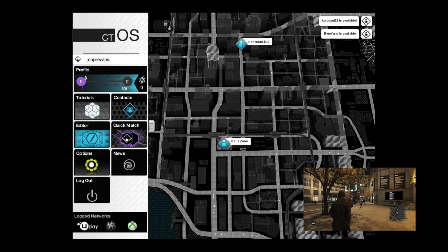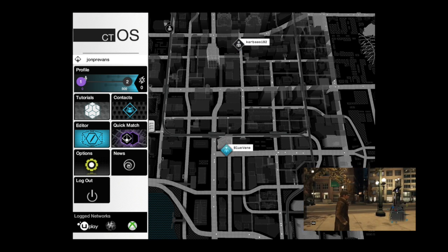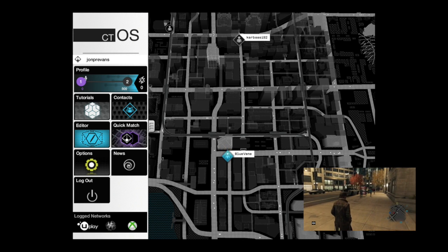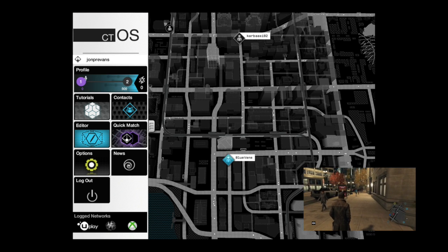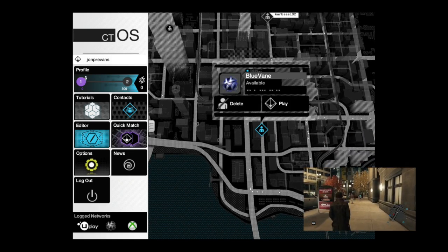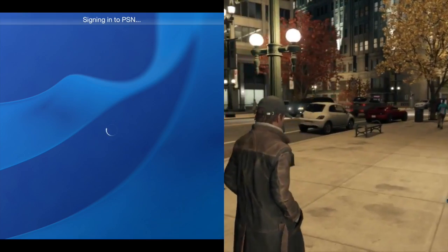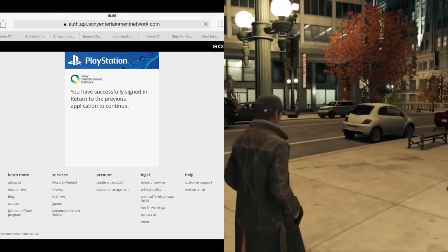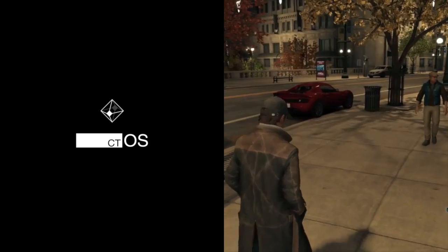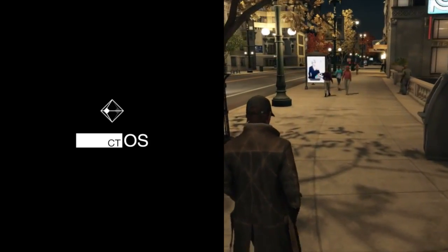I can see on my screen right now a couple of my friends from PSN who are driving around Chicago. I have to actually add them within the app as well as add them from PSN. I'm going to have a go now challenging Gary, who's Blue Vein here, to a race. I'm going to sign in to PSN — you have to authorise it each time you go into the app via PSN. I guess that's for security, which is kind of ironic when you think about the game we're playing.